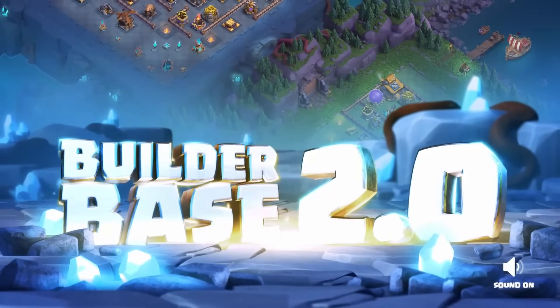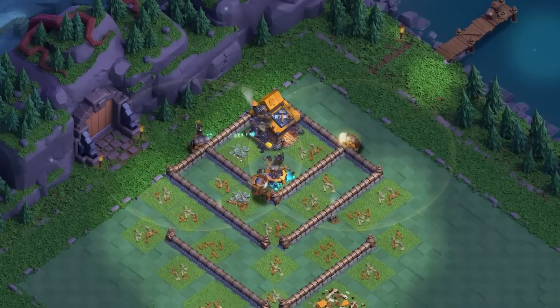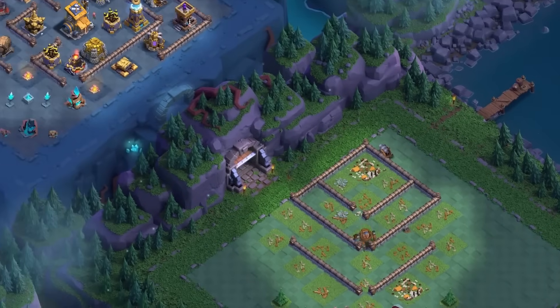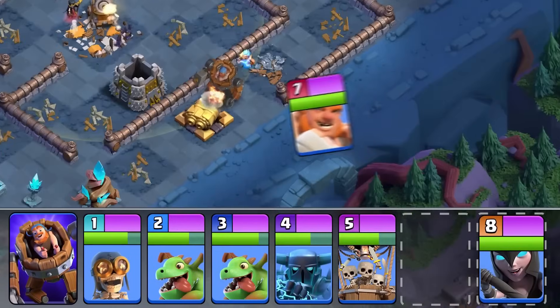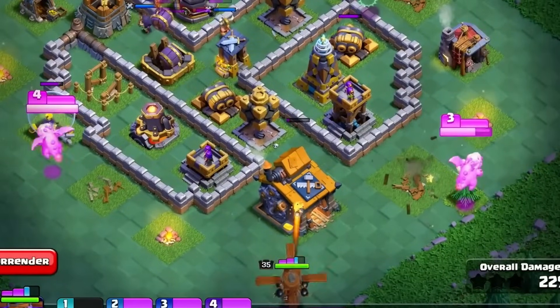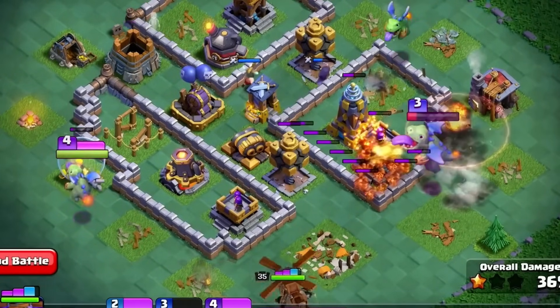But with the Builder Base 2.0 update in 2023, Barbarians basically just became completely useless because of the new attacking system. There were way fewer troops available, and the Barbarians relied on the strength-in-numbers strategy, so this instantly made them quite useless — similar to a lot of other troops like the Archers and Giant. In fact, there really only seemed to be two troops that were actually good in the new Builder Base: the PEKKAs and Baby Dragons. And obviously the Barbarians can't compete with them.